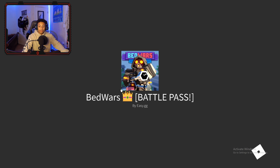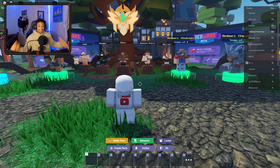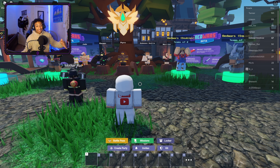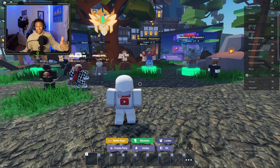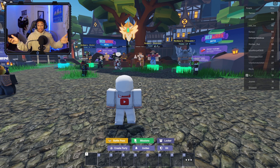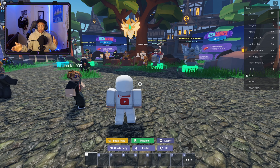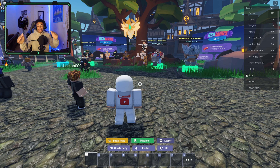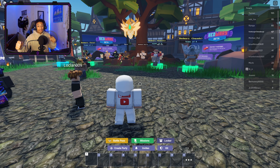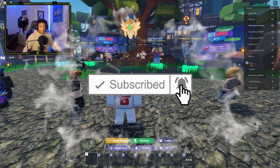Anyways guys, that is the battle pass — this is a sick, huge update for Bed Wars. I'll give them the benefit of the doubt for updating it a couple hours late. Leave in the comments if you did pick up the battle pass and which kit is your favorite. Mine is possibly the Raven and the Pyro. I'm going to be leveling up to unlock these kits and get some gameplay for you guys. Hope you enjoyed the video — please don't forget that like and subscribe. I'm Fulton and I'm out.